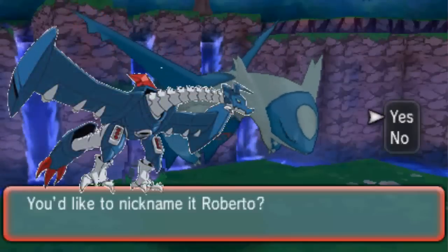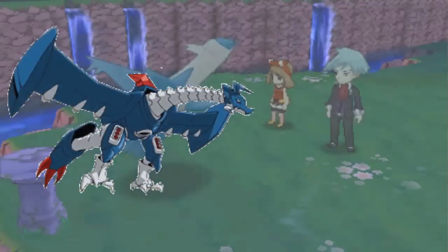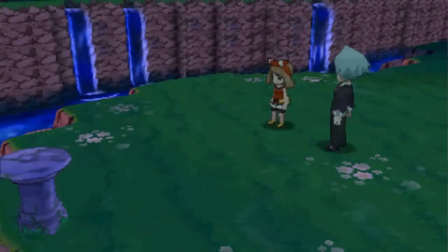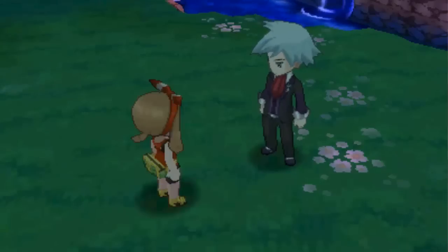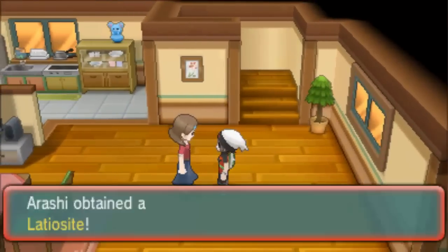Mega Male Bergamon Blue and Mega Male Bergamon Red's Digivices are in different locations depending on which version you're playing. In Omega Ruby, Mega Male Bergamon Blue's Digivice will already be on it when the game gives it to you halfway through the story. Mega Male Bergamon Blue's Digivice will be given to you by your mother after the Delta episode. This is flipped for Alpha Sapphire.